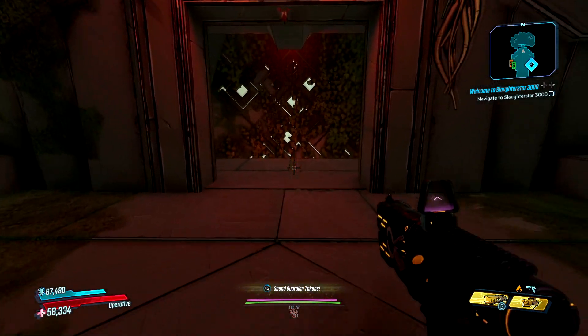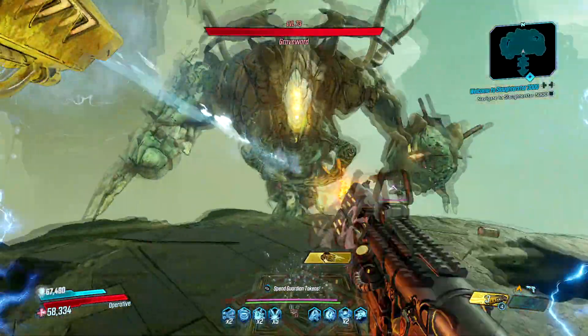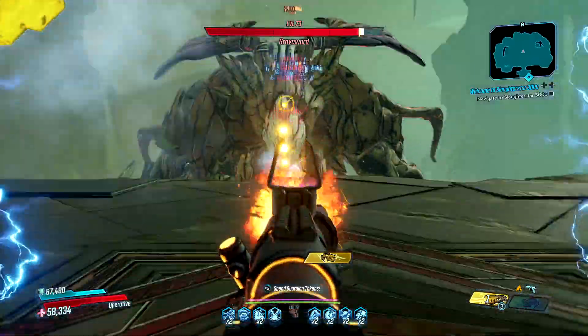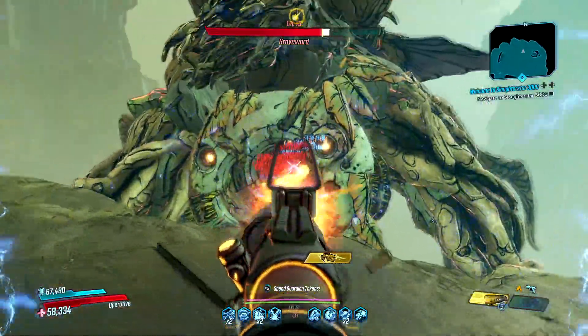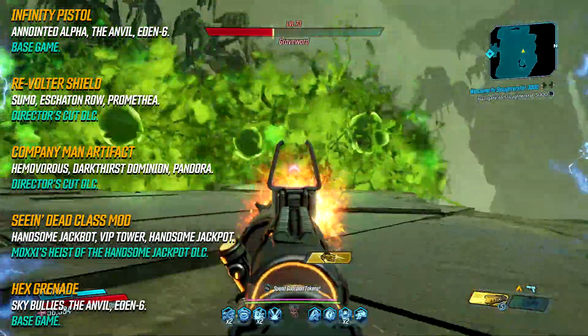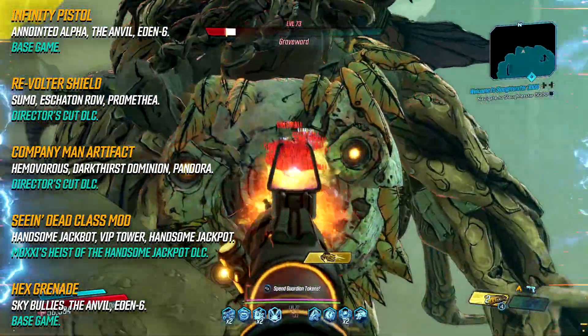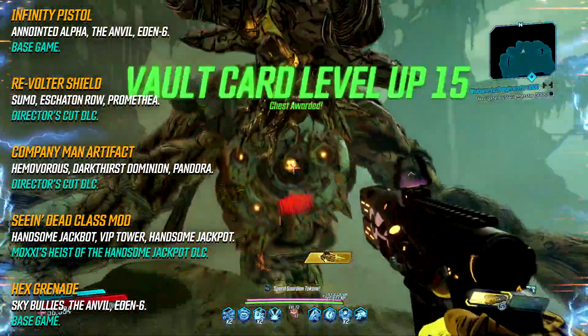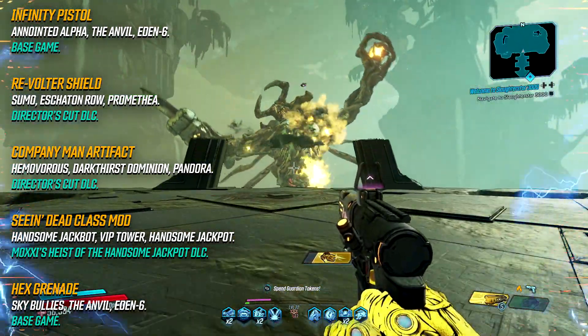So that's it. I'm super happy with this in its current state but also interested to see how much further it can be taken with some min-maxing and passive changes. There's a link to the save file if you're on PC down below, and here's a list of all the loot sources for the gear if you want to go farm it yourself. If you give this a go and enjoy it, please let me know in the comments — I'd love to hear everybody's thoughts and any changes people would like to make to it.